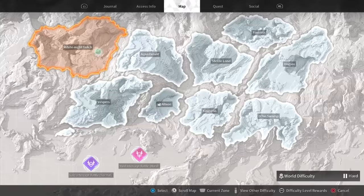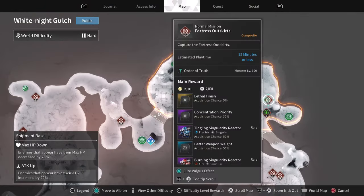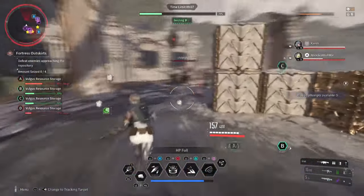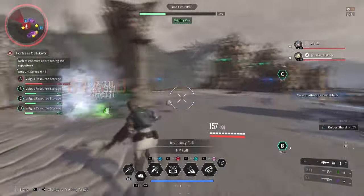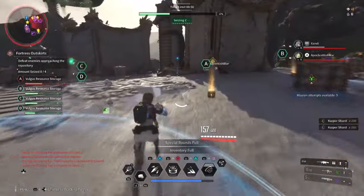The second option is to do Fortress Outskirts, located on White Knight Gulch, Shipman Base on the top part of the map — it should be the very first normal mission you see near your camp. Although it says it will take 15 minutes or less to do, you can actually do this in about 2-4 minutes instead, depending on the character you have. If you have someone like Bunny or Valby, you can easily do this in 3 minutes as long as you have a good amount of health and defense to back you up.